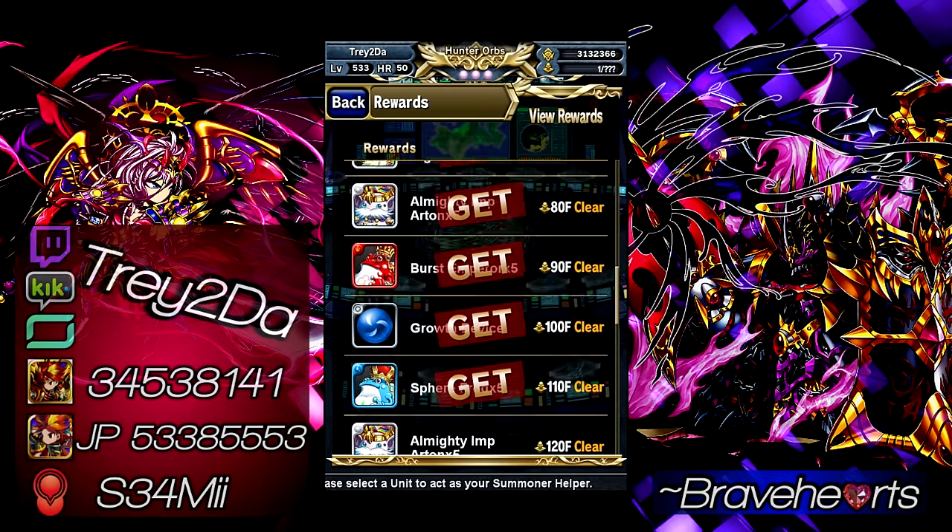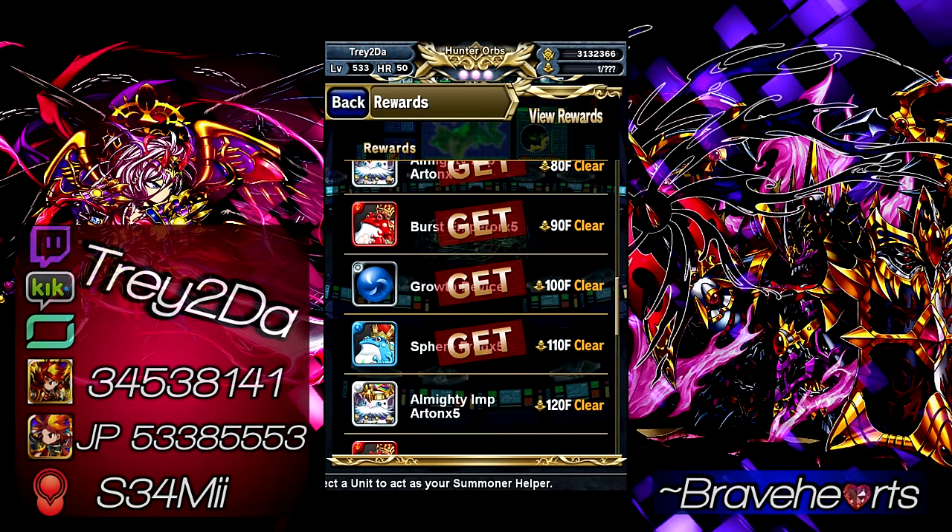The beastly sphere of this batch is called the Growth Device, which you get by clearing the 100th floor. It negates critical damage, gives a 30% boost to all stats — attack, defense, recovery, and max HP — and damage taken considerably boosts BB gauge, about 3-4 BCs when attacked. I personally put that sphere on my Krantz and it got him looking real good.